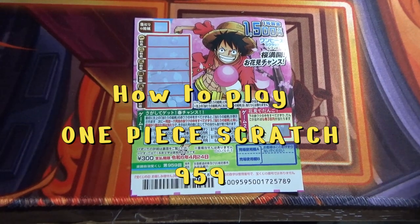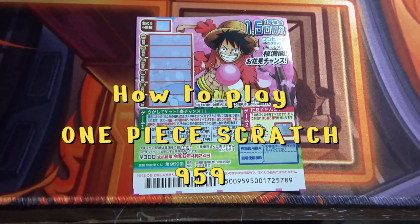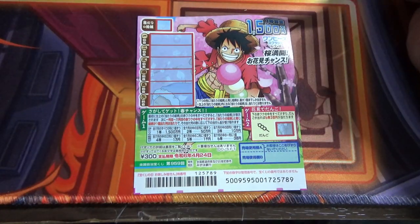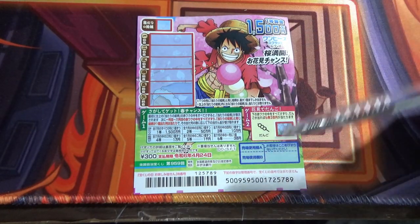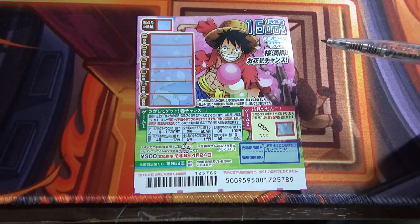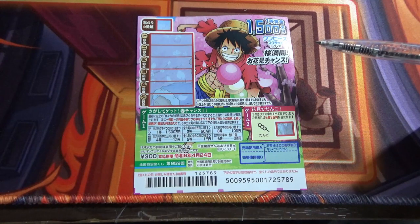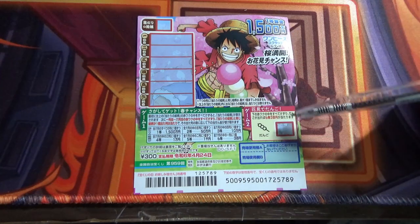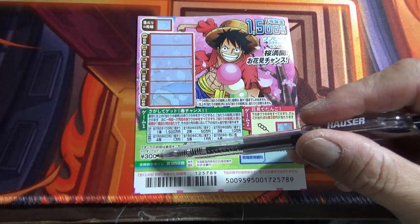Hi everyone, it is James in Japan. It is April 20th, 2023. You're looking at a Japanese scratch game called One Piece Scratch for game 959. It came out on April 1st and it ends on April 25th, so you have five more days if you're interested in getting this. There are two games in one. A ticket costs 300 yen.